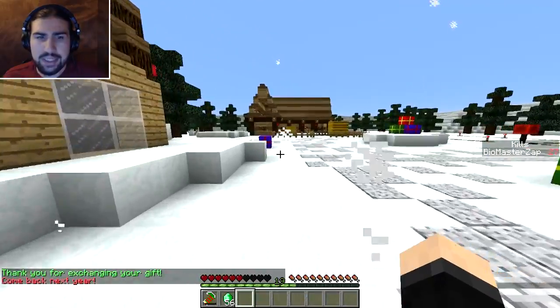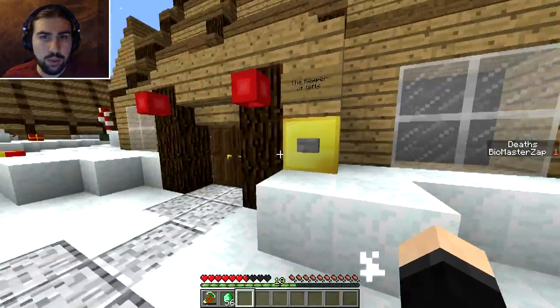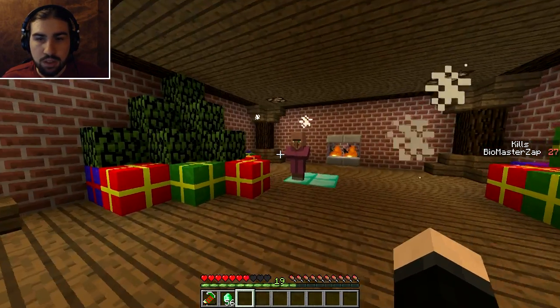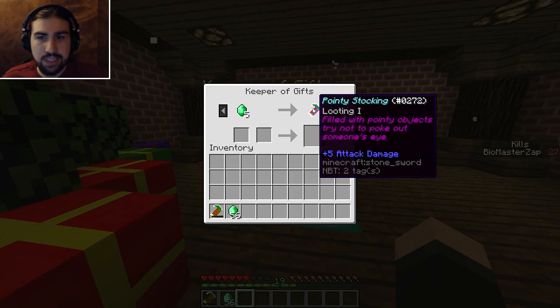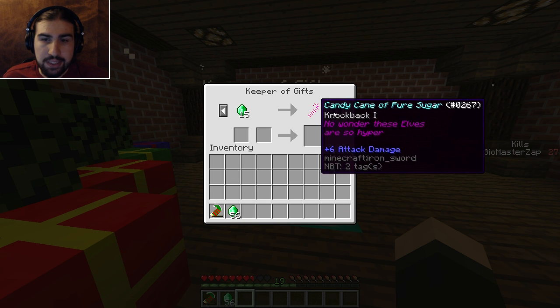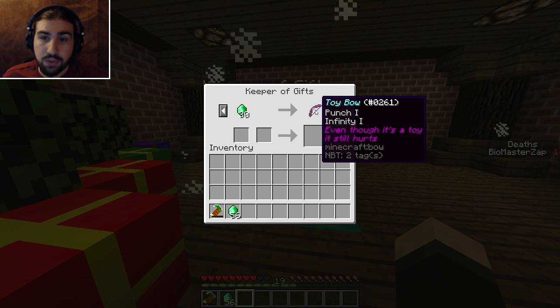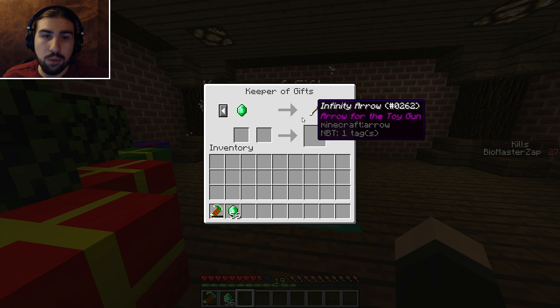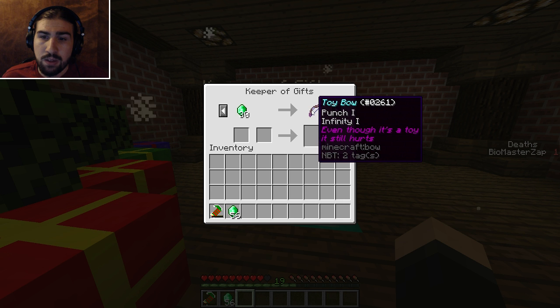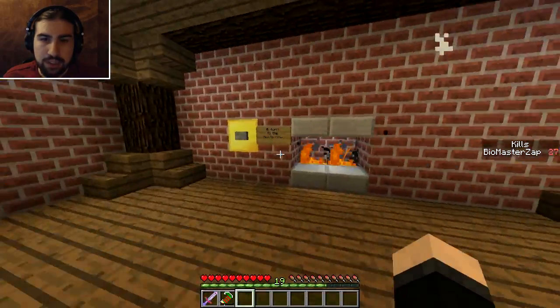So I got a lot of emeralds from that. I assume I didn't complete the wave yet and there was an elf hiding around somewhere. Can I go in here now? Keeper of Gifts! So, Keeper of Gifts: a looting stocking, which is pretty much what I have. Knockback candy cane — that would also be nice. A foam sword — that would be good. How would I get a bow or the arrow? Hmm, I think I'd rather go with a sword for the moment. I can come back and get the bow next time.